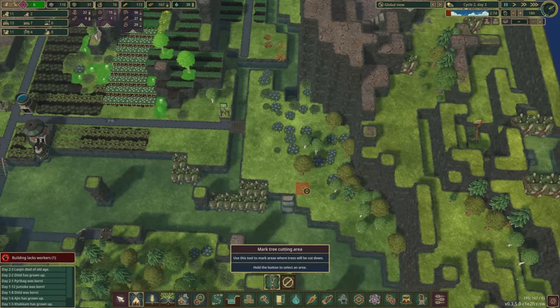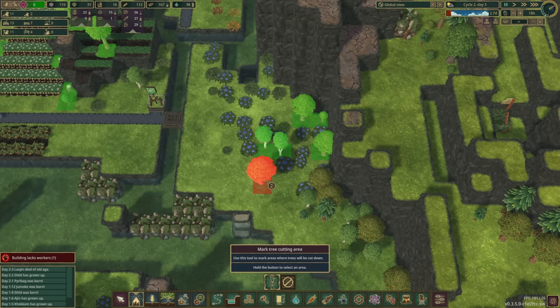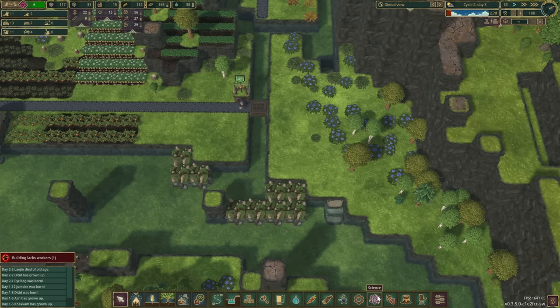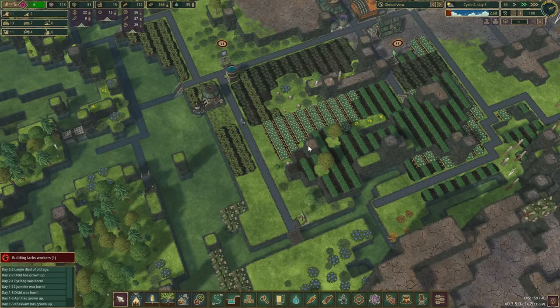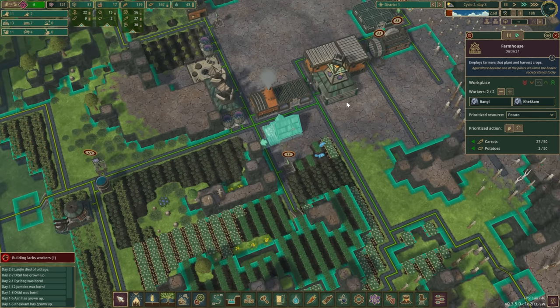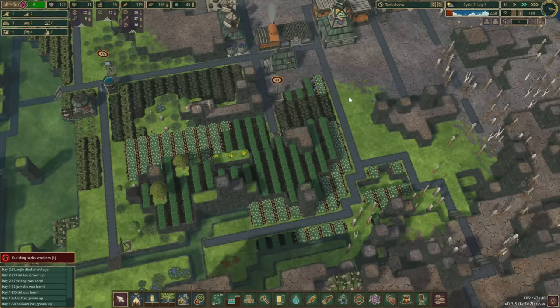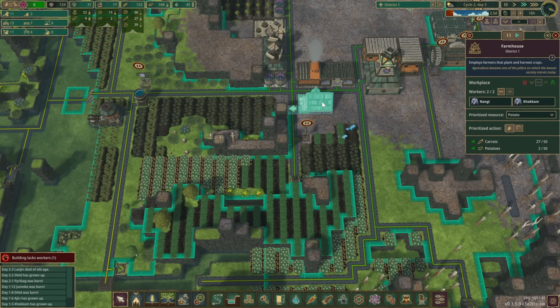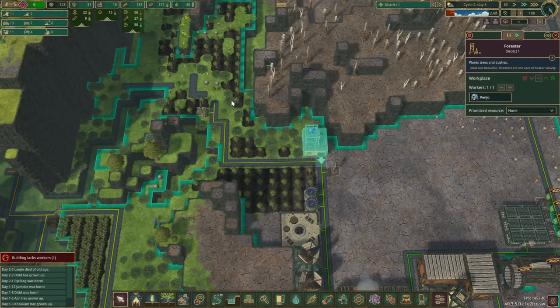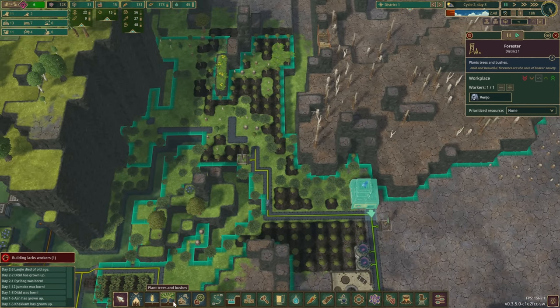With this workplace having really low usage — we've got the full range here, access is better, and someone's already working in here. You're going to take out all those trees, and this will be our berry farm in the future. We've changed the farm focus to potatoes first. Once we get a couple more beavers we'll build another farm to speed up the process, but I have a feeling we don't really need a second farm just yet.